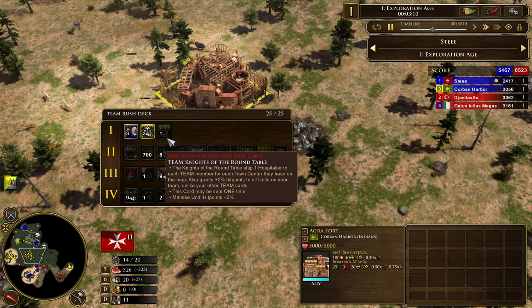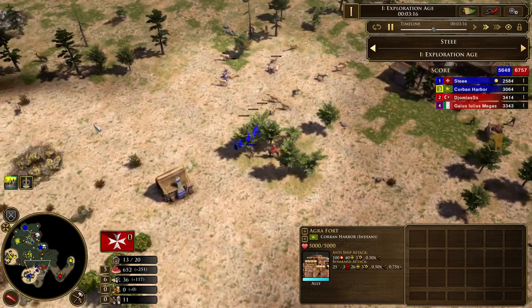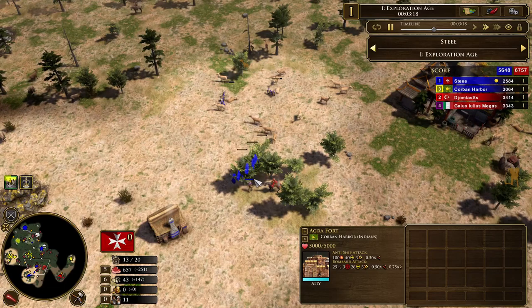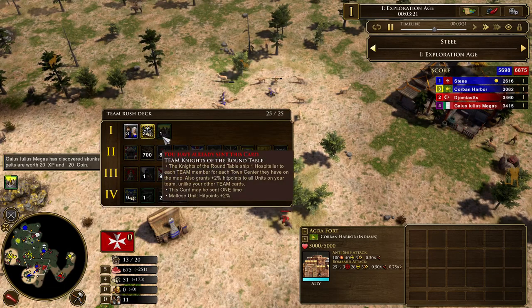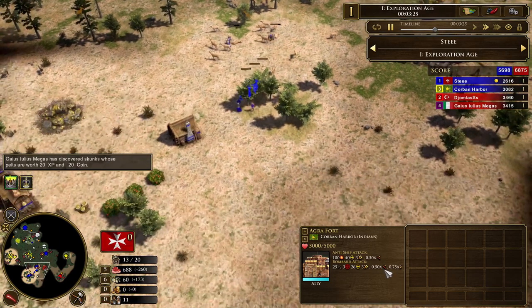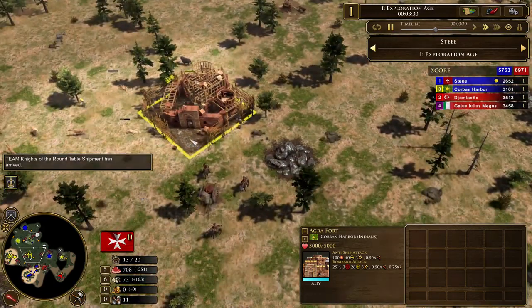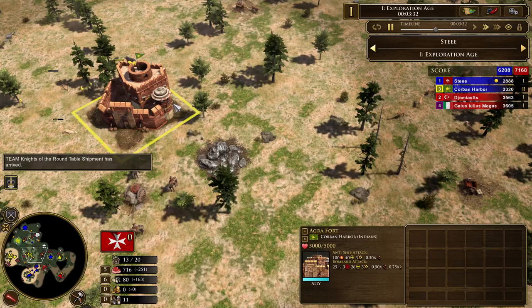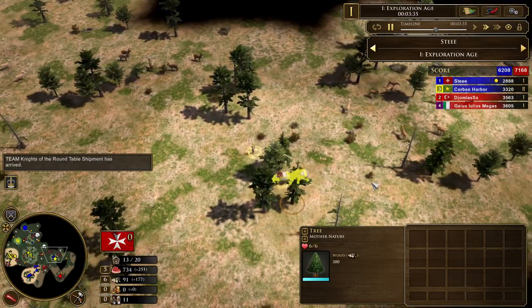They do have 50% armor, and on top of all that — this is the reason it's so useful here. Imagine if you're slinging a Haudenosaunee player using Town Destroyer. That Haudenosaunee player gets a 2% HP buff from this card, so he gets 10 extra HP on his Explorer and 25% damage reduction against the Town Center fire. That is huge — you can easily tank a Town Center with that using the Hospitaller. It really, really provides so much.